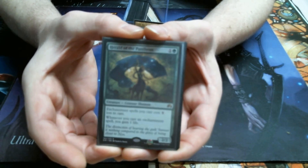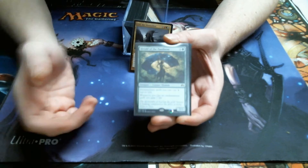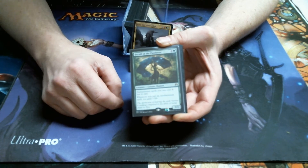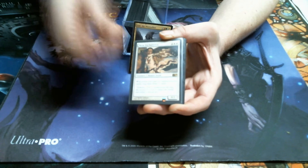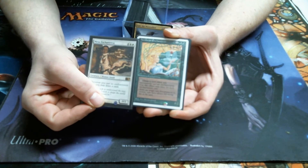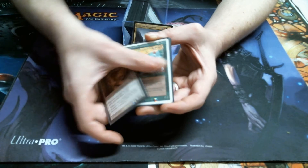Like Herald of the Pantheon — it makes your enchantment spells cost one less, and every time you cast an enchantment, you gain a life. Pretty good, two mana, early game. We also got the Enchantress sisters. Of course, we've got both the white and the green, because why not? I would love to play an aura and draw a card, or two. Sounds good.